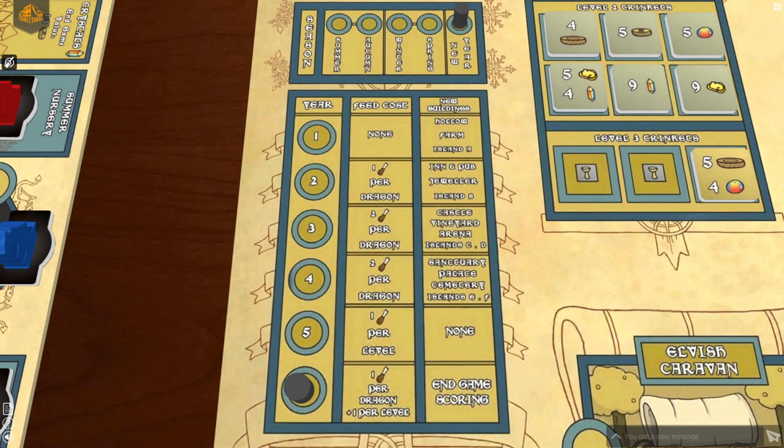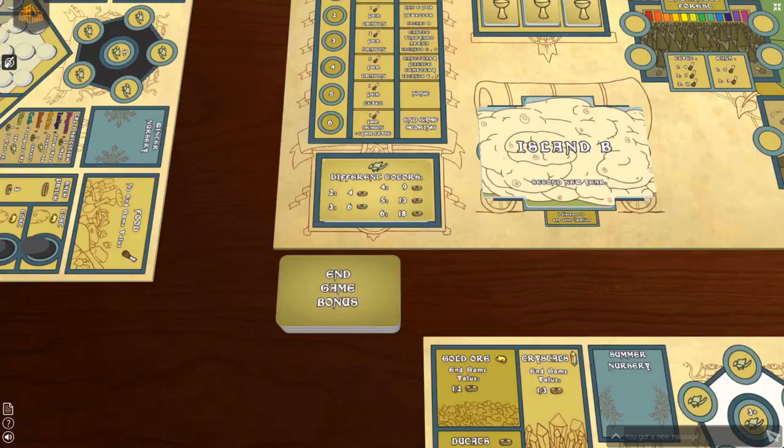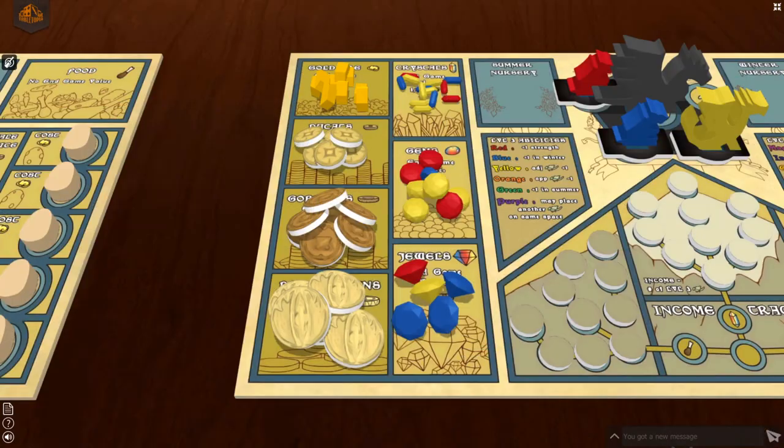If this is the final new year of the game, you move to endgame scoring after collecting interest from bank accounts. Your score is calculated by adding up the total value of all the treasure and trinkets on and around your player board, your magic track bonus, and the endgame bonus tile. The player with the highest total value is the winner. On the rare occasion of a tie, the player with the most dragon coins wins. If still tied, the player with the most food wins. If still tied, the player with the most eggs wins, and if still tied, maybe an epic rematch is in order.